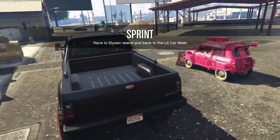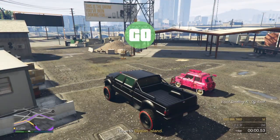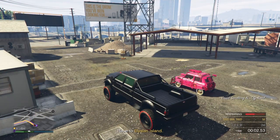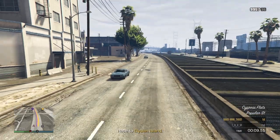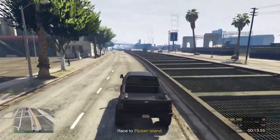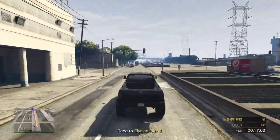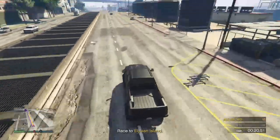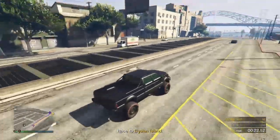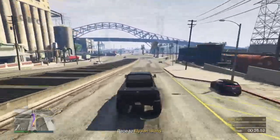We're gonna hold triangle to respawn — hold triangle, perfect. After we respawn, we're in a larger truck here, so this will not work behind the car meet. We're on the same street — the car meet is right behind us. We're gonna run this straight down the street to a larger body of water. A lot of you are gonna have a problem with the next step, but I'll be sure to explain it.